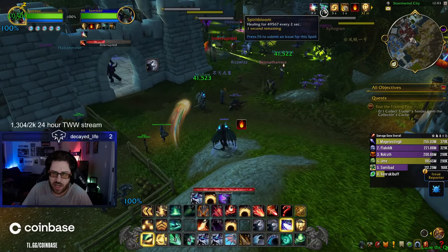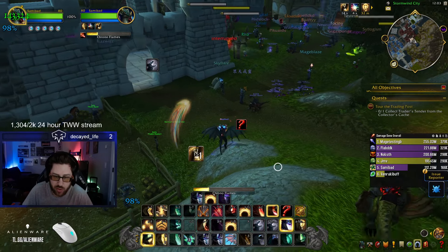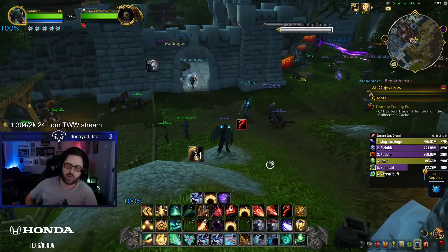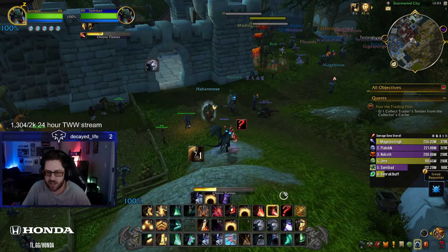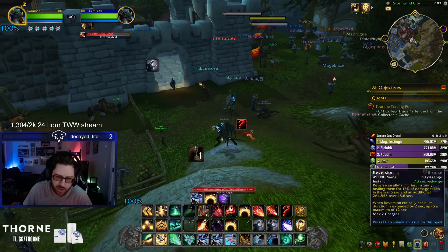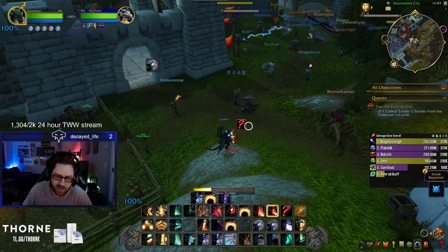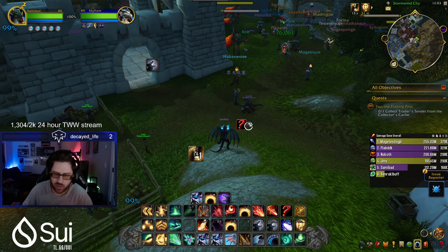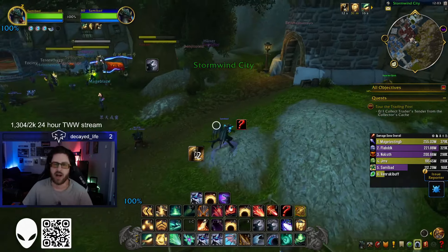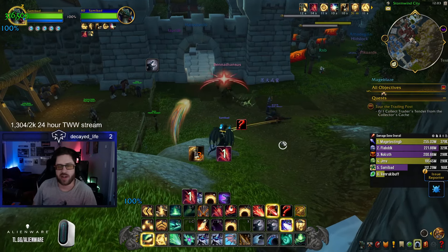Spirit Bloom is kind of your go-to if you get kicked on Chrono Flames: if you get kicked on Spirit Bloom you can Chrono Flame, if you get kicked on Chrono Flames you can Spirit Bloom — it's your backup. The downside of Chrono Flames is getting kicked on Arcane hurts your bronze school, but if you get kicked on fire you can actually immediately cast a Chrono Flame, so it's a bit of a double-edged sword.